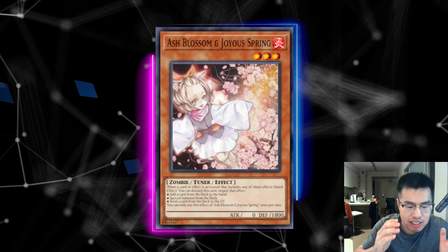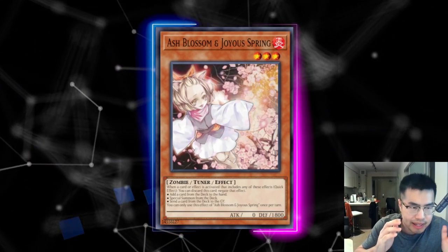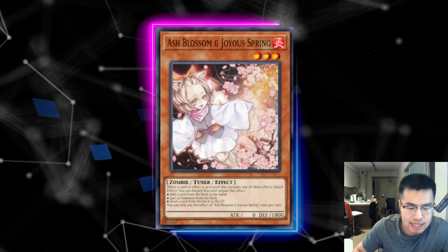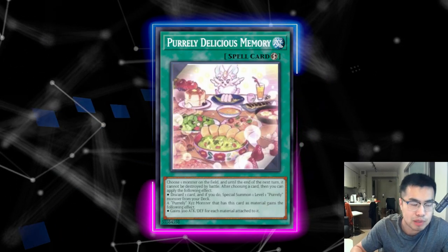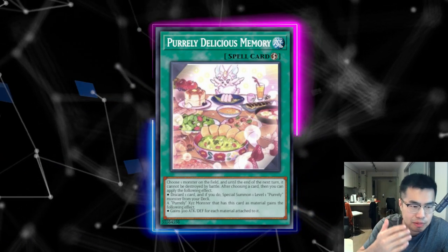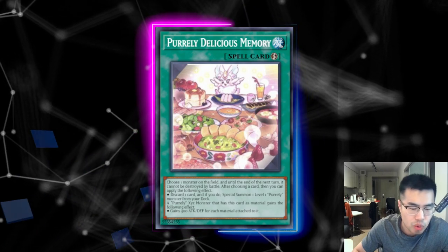Starting off — Ash Blossom & Joyous Spring. This is actually a very powerful card against the deck. You don't want to blindly Ash anything, but it does depend on your hand. What I usually like to Ash is probably My Friend Purely, because of the sheer fact that Purely Delicious Memory is at one, and this prevents them from having the 33% chance of getting it to their hand to make Plump, which gives easy access to Noir.